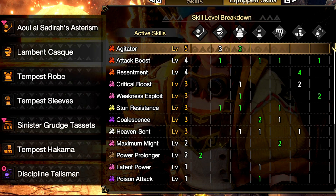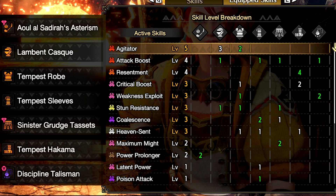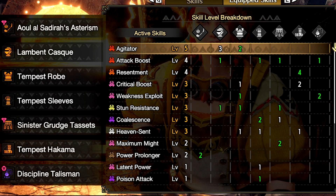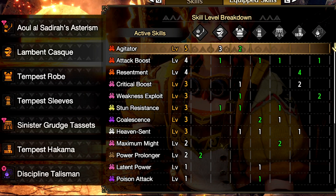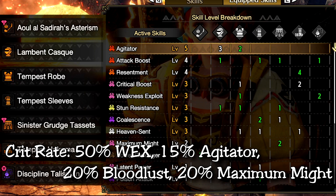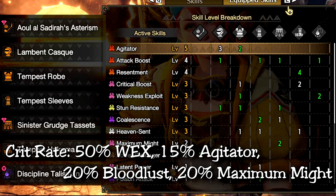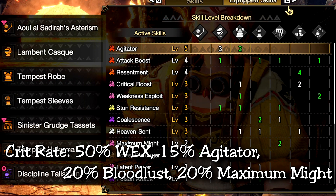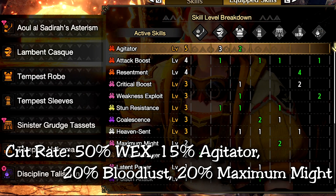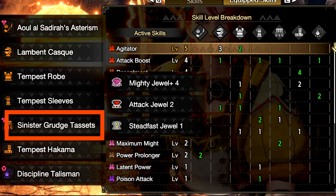The armor we're running is the Lucent Narga Helm, Amatsu Chest, Arms, and Legs, and the Scorn Magnamalo Waist. In terms of skills, this set alone already basically fits everything you need. Crit rate is actually overpowered at around 105%: 50% from Weakness Exploit, 15% from Agitator when monsters are enraged, 20% from Bloodlust when you cleanse yourself, and an extra 20% from the Maximum Might Jewel 4. Maximum Might grants extra affinity when your stamina remains full for 3 seconds, and deactivates when you lose any amount of stamina.